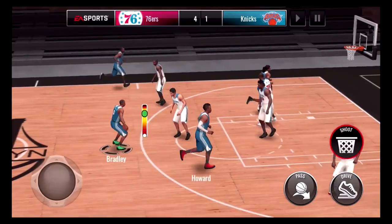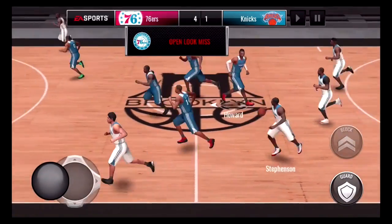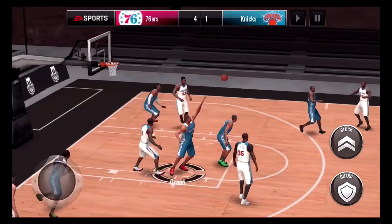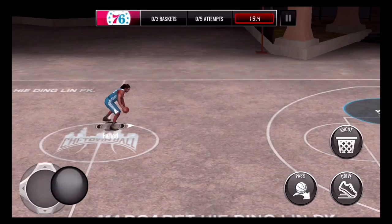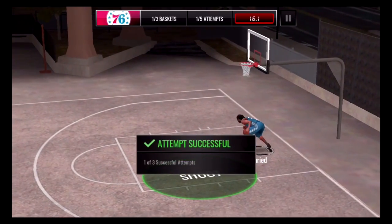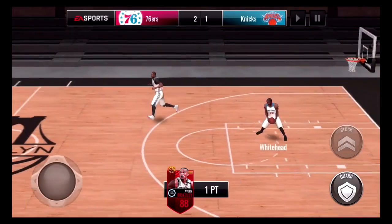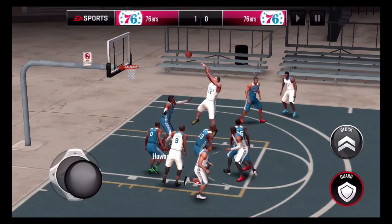There's new gameplay with no timer, meaning whoever scores up to a certain score first — like 7, 15, or 21 points — wins. We're scoring by ones and twos, like the game 21. This court right here is the Chicago court, which is featured in NBA Live 16. Then we have the Seattle Pacific University court, here's the Brooklyn court, and then we have the Venice Beach court.